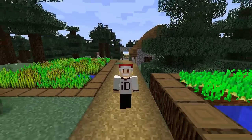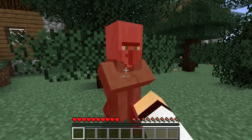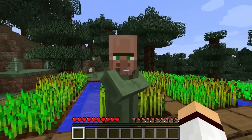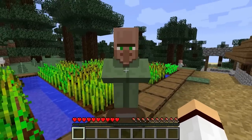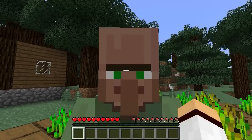In version beta 1.8, village structures were added into the game to spawn naturally in your Minecraft world. However, they did not spawn with any villagers. Minecraft developer Notch mentioned that he might add pigmen as village townspeople to spawn within the villages. However, when beta 1.9 came around, a different villager mob was introduced — the villager we know and love today.